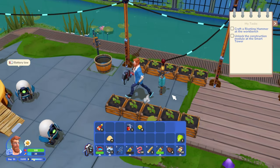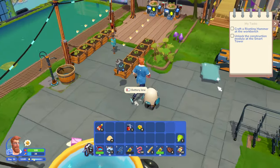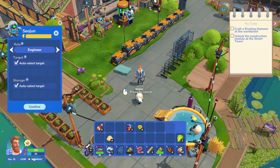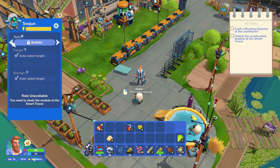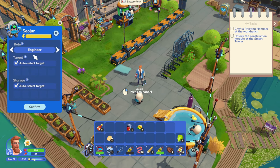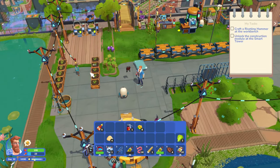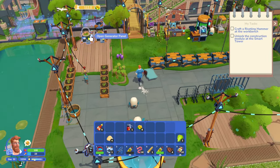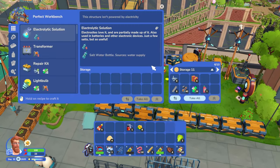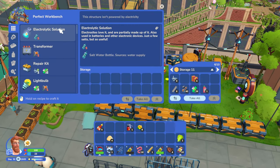The problem I remember was these guys weren't really working over here. I'm curious to see if they're going to be working now. What does the engineer do? He performs maintenance on structures for things that require resources like bio generators. I guess he doesn't have anything to do with these right now, so we'll just leave those alone.